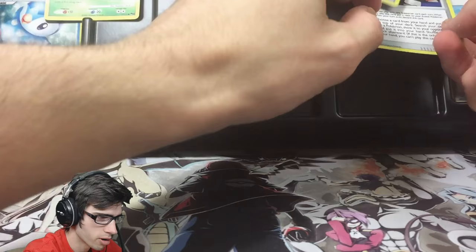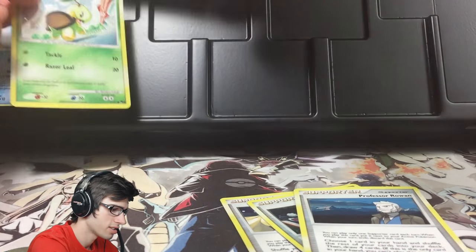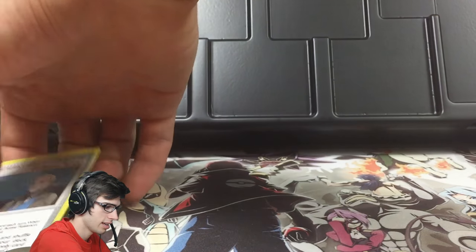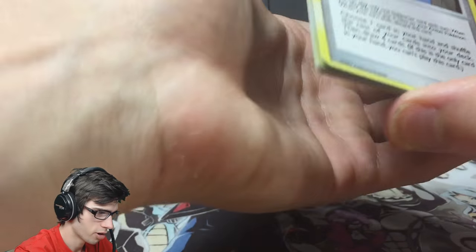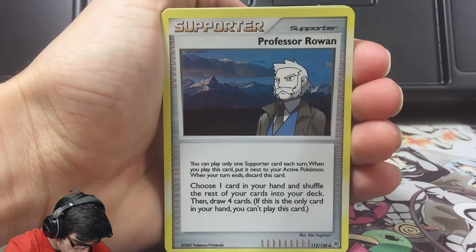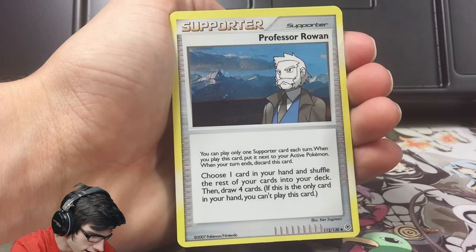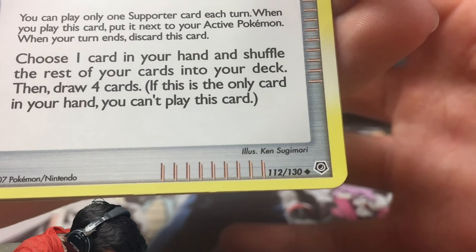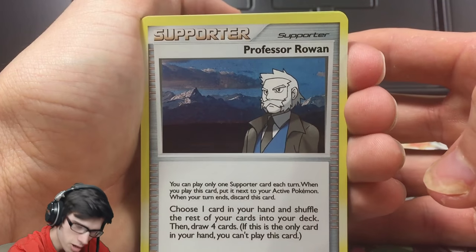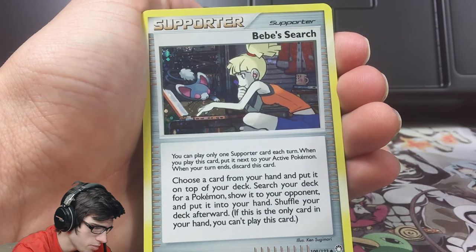Let's have a quick look at the promos — they've got a slight curve to them. Being a little bit older, they're going to have a little warp to them. We've got Professor Rowan, and that is in fact a holo trainer card. I'm not sure what set logo that is — let me know in the comments below.